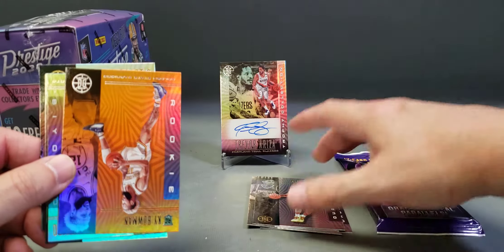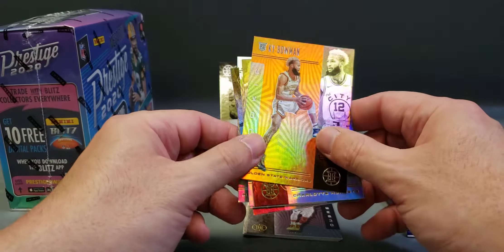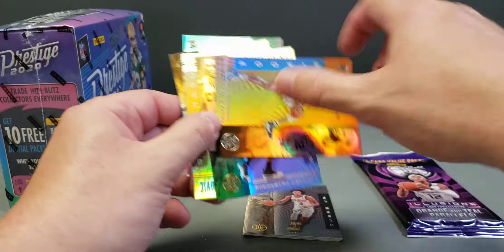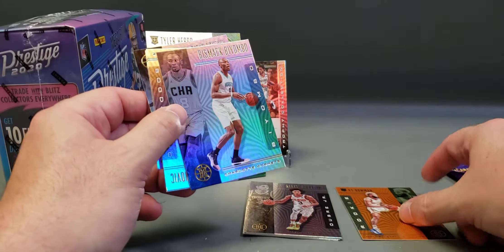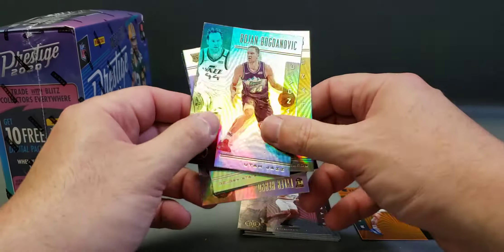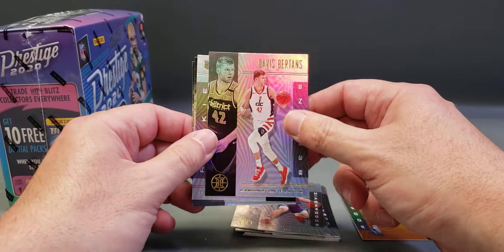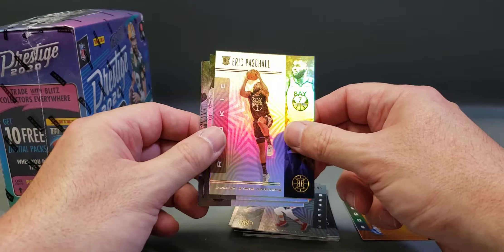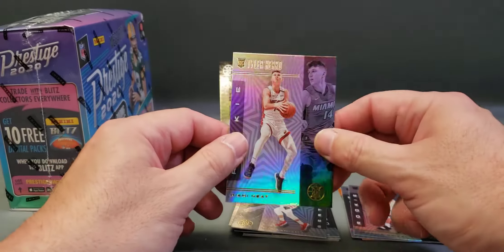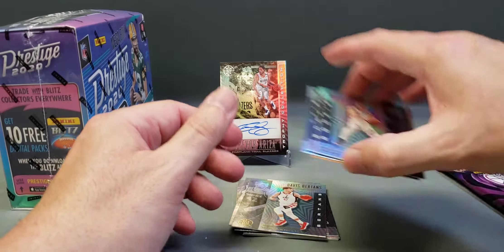I mean, what are the odds? We got a gold rookie here of Kai Bowman — or I don't know, it looks like a parallel. Bismac Biambo, Bogdanovich, Davis Bertrand, Eric Pasquale rookie card, Brandon Clark rookie card. Wow, there's pretty good rookies in here — not the top ones but still some pretty good ones and Tyler Hero. So we got four rookies out of that pack.